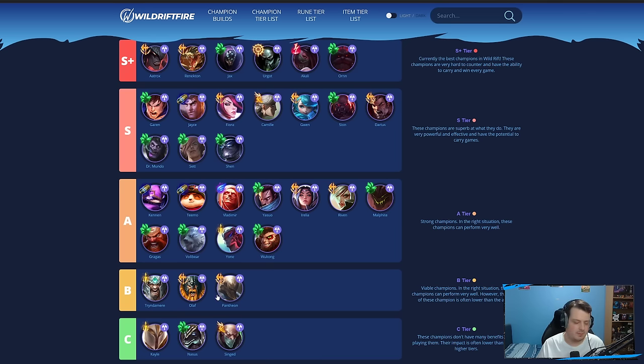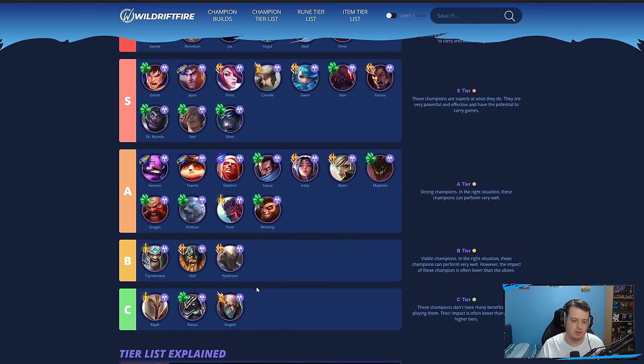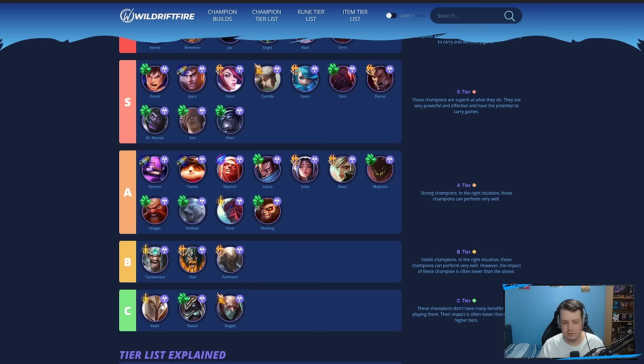Tryndamere, Olaf, and Pantheon all struggle in general — they're better as junglers and don't really fit the Baron lane right now. Kayle can still work if you scale; items like Terminus are a great addition for her, but you need to get to level 12 or 15 to carry. Nasus is a worse version of Kayle — an infinitely scaling champion, but he doesn't do enough damage and gets countered by any CC or slows. Singed just runs around and doesn't really accomplish much.